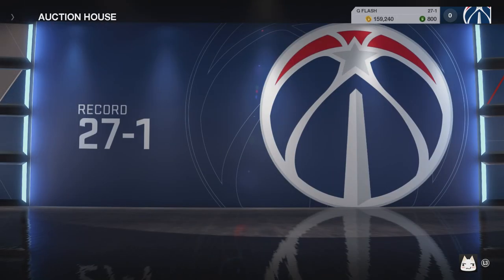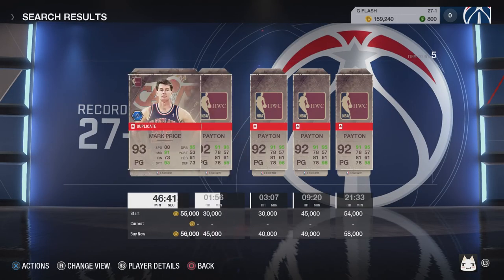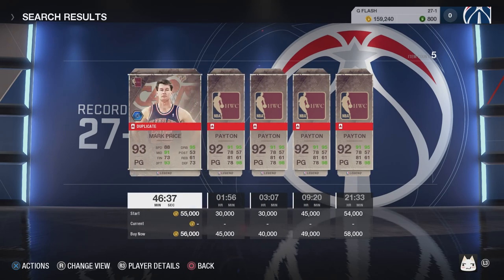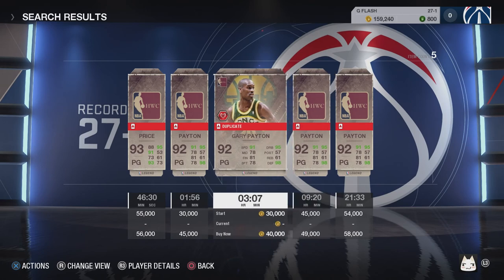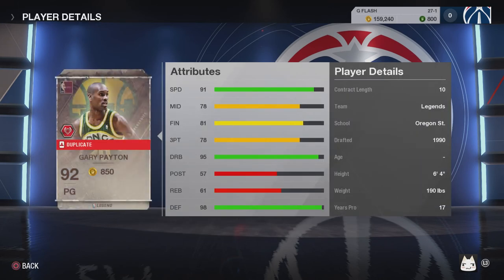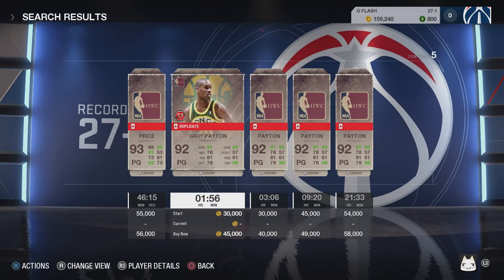At the point guard position there's Oscar Robertson, Mark Price, Gary Payton, and Steve Nash. If you want defense, go for Gary Payton — a lot of people are selling him really cheap right now. He has the defensive badge and 98 defense, which is very overpowered. If you press steal manually and time it properly, you're basically going to get a steal every possession, and every time you do, his three-point rating goes higher.